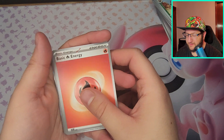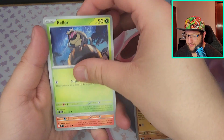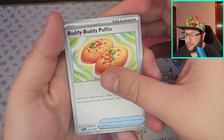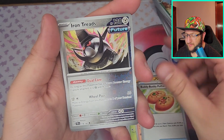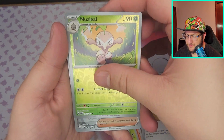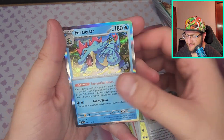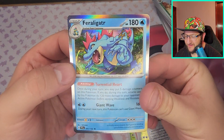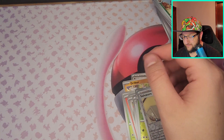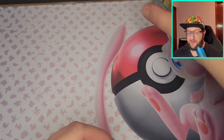Grass, Fire — Drillbur, Rellor, Ponyta, Chatot, Buddy-Buddy Poffin, Iron Treads, Boxed Order, Nuzleaf, Salvatore — and Feraligatr! Again, this is one of those cards where I'm like this is not a pull, but it is to me. Or at least it's gonna be a pull for my friend who loves Feraligatr.